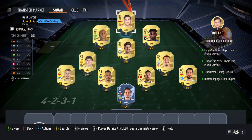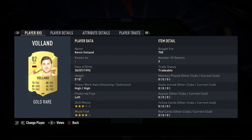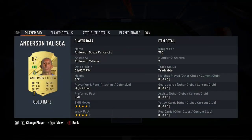Then you want two 82-rated cards. These currently cost around 700 coins each — Volunt and also Taliska.